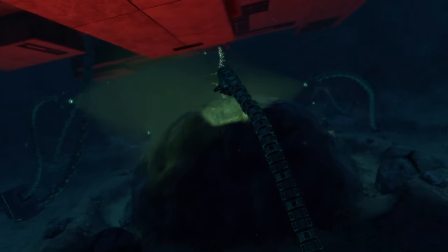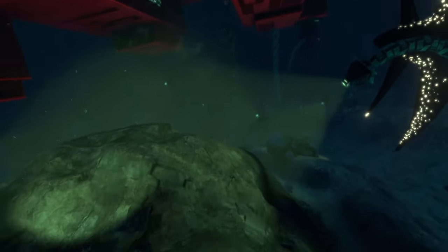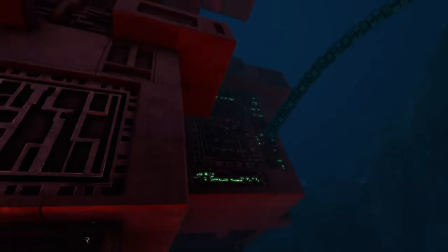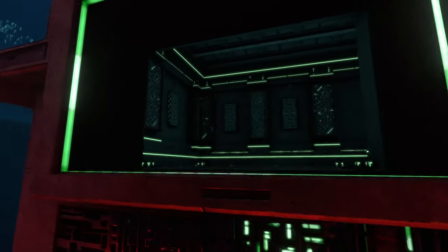Sitting right above that crater, we can see a fat precursor facility, and there's a bunch of lights around the meteor because this is a meteor research facility — so they're obviously going to be studying the meteor that they built their base above. Let me find the entrance so we can get inside.